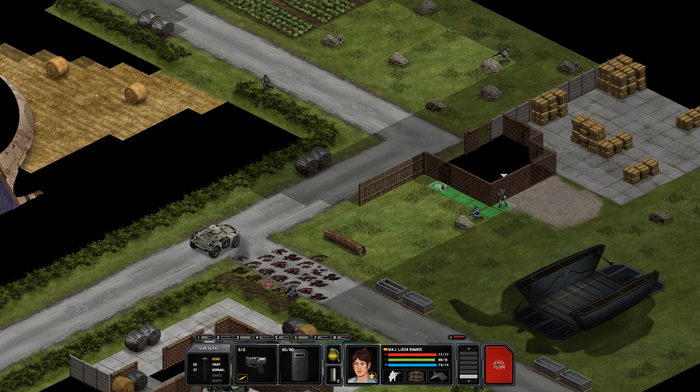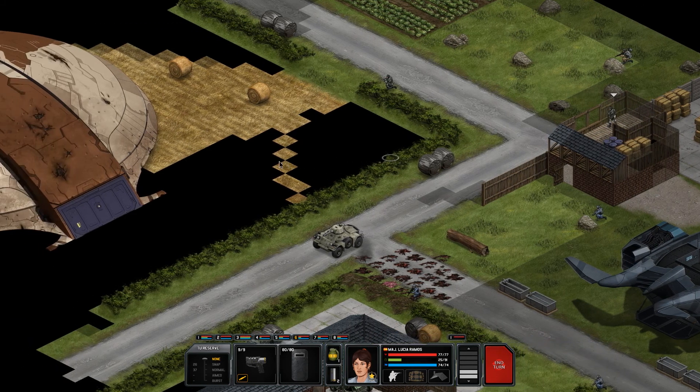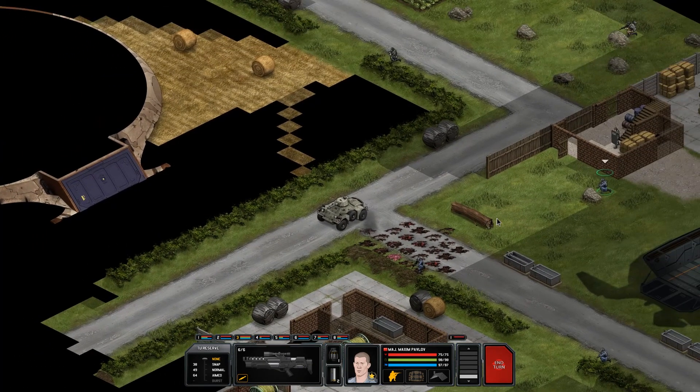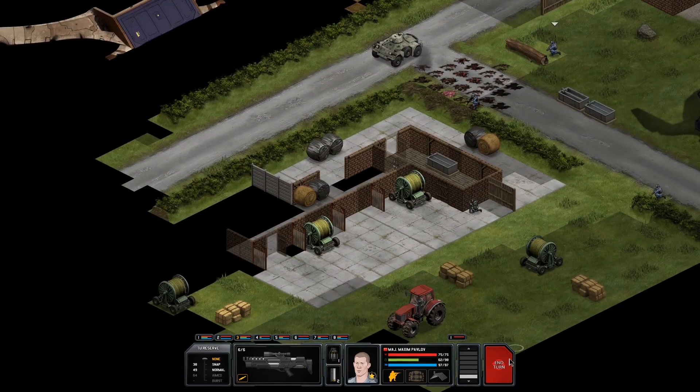We've taken a knee and have cover to a certain extent. We should probably clear the barn — I don't think there's anything inside but there might be. Going up on top — not seeing anything here. We might get vision on something if we look out this way, but unfortunately no. We have enough action points to get back down. The sniper doesn't have a ton of options but we could put him here to give an angle on a couple of directions. Let's end the turn.